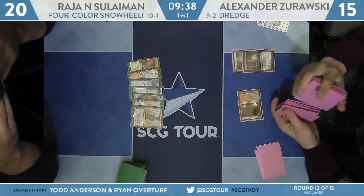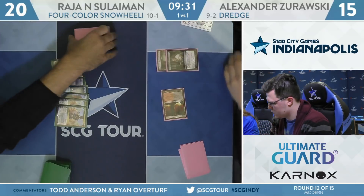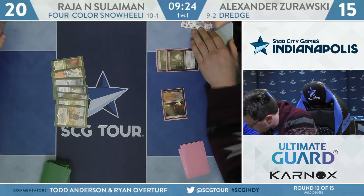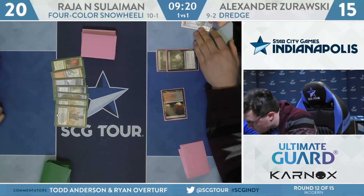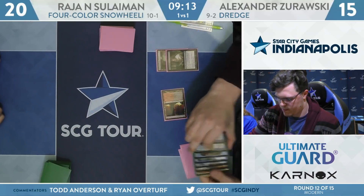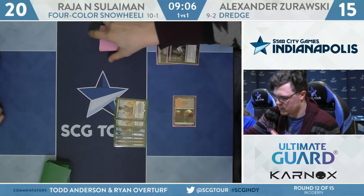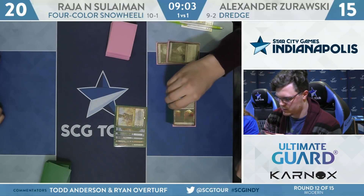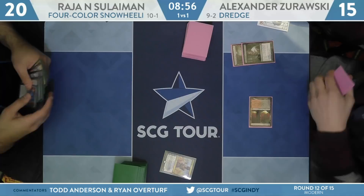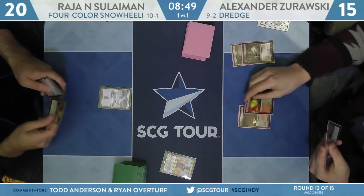Zorowski on a mulligan to 6 this game, starting things off with Fetch Shock, Thoughtseize once again. Sees a double Saheeli, Spell Pierce, Negate hand — pretty defensive with a Spell Pierce and Negate. We'll see if Zorowski goes for the Spell Pierce on the tag then has Cathartic Reunion to follow up. Despite three different colors of lands, Suleiman's hand is a little shaky on mana with a four-color deck — he has Prismatic Vista, Island, and Mountain. The only real green card in the main deck is Ice-Wing Coatle and one copy of Oko Thief of Crowns. One Saheeli taken off the Thoughtseize — Island for Suleiman.